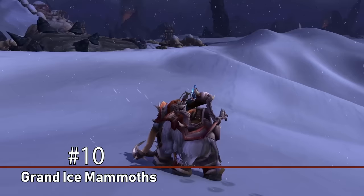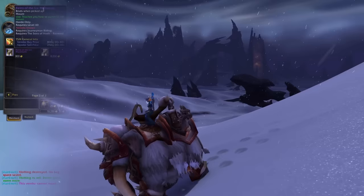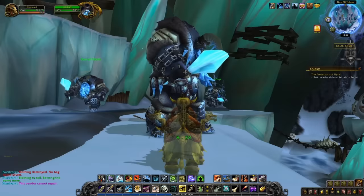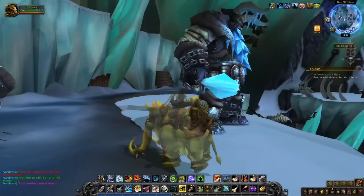At number 10, we have the Grand Ice Mammoths. These are two mammoths you can buy from a Quartermaster in Storm Peaks for 800 and 8,000 gold respectively, taking into account reputation bonuses. During Wrath of the Lich King, that was kind of a high price, but nowadays it's almost trivial — you can easily make enough gold to buy both in a week of normal playing. The Reins of the Grand Ice Mammoth is also one of the few mounts that allows other players to ride on top alongside you.